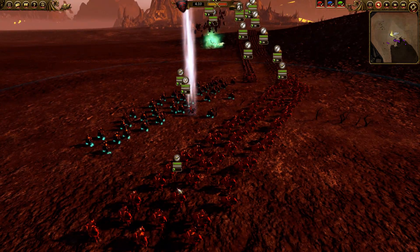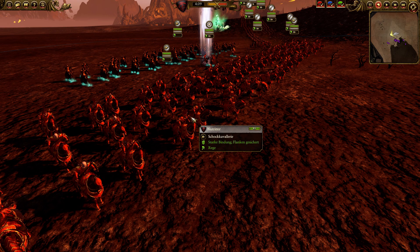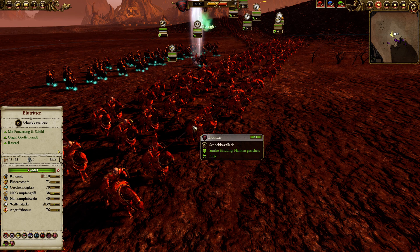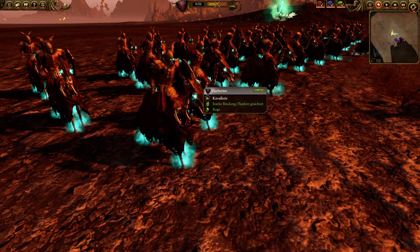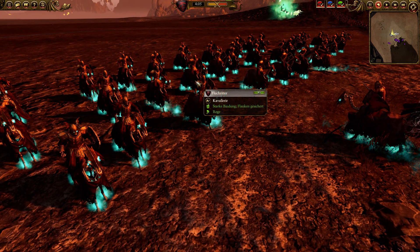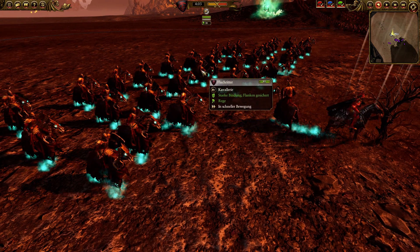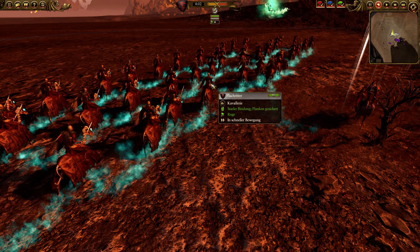For cavalry I have two units of blood knights — the second best cavalry unit in the game. They're very strong with their anti-large bonus and are heavily armored, great against grail knights, pegasus knights, and so on. In addition I have one unit of black knights, the cheapest cavalry unit for Vampire Counts at 700 points. They don't perform well against Bretonnia's cavalry directly, but they're very good at sneaking behind the enemy back line to fight infantry or bowmen.